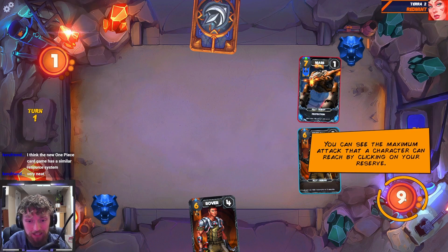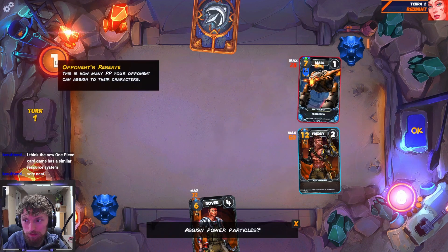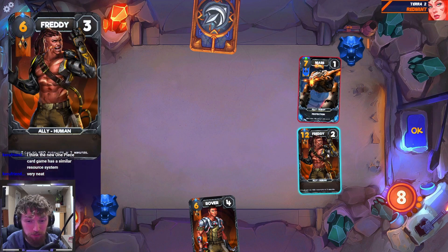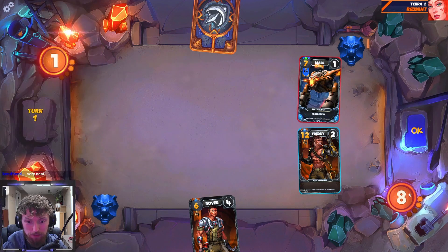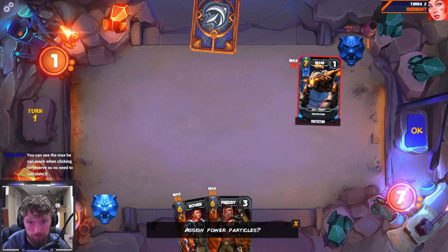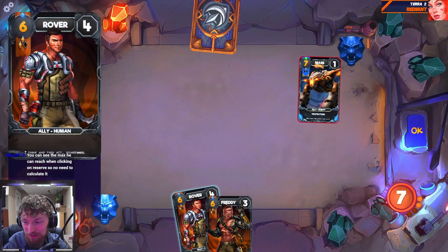So this creates some really interesting decision points - if we want to invest all our resources or bait our opponent into spending all their resources. Apart from that, you get to make only one action per turn, which includes attacking, moving a unit on board, playing a card, or activating an ability. The main objective is usually to kill five creatures, but you can also set up alternate win conditions. When they come into play, characters drop all their PP into the reserve except one. You can see the maximum attack a character can reach by clicking on your reserve - so there's no need to calculate it.